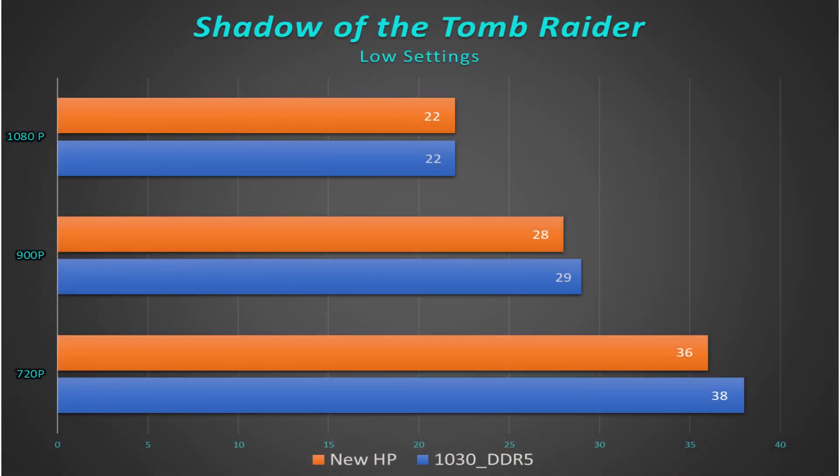There's a couple things we'll go over here. We'll start like we always do with Shadow of the Tomb Raider. You can see these are very, very close. The 1030 just barely ekes it out — just barely. It's very close, but just barely.